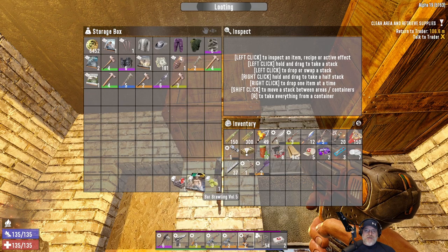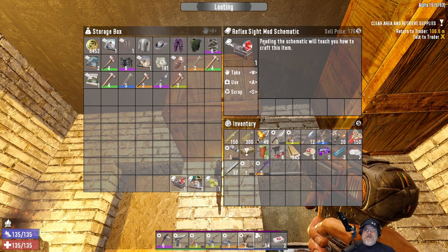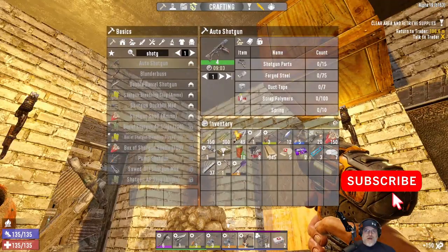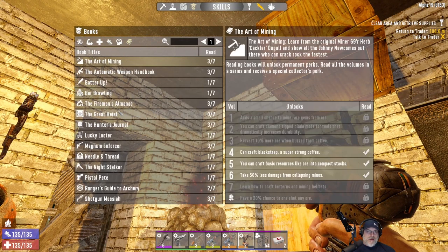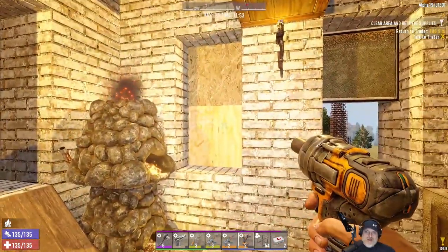I found Hopseed Recipe and Bar Brawling 5 — you recover one hit point with every punch. We also found the Reflex Sight Mod Schematic. And I found one of the Fireman books, the one that causes fire weapons to burn longer. Fire-based weapons burn 10% longer. So we found that while we were out and about.